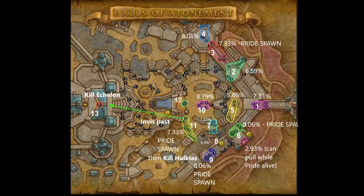Move into the pack in the middle, which is worth almost 8.79%, and then into the next pack worth 7.33%. That pack also has a Houndmaster so interrupt Loyal Beasts. These combined pulls, after getting through the Shard of Hycaias, are going to get you to another Pride.